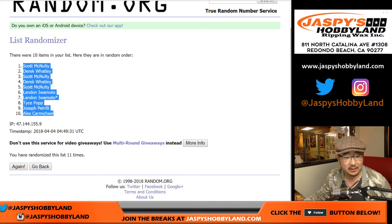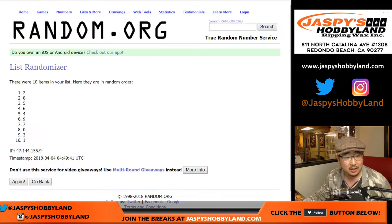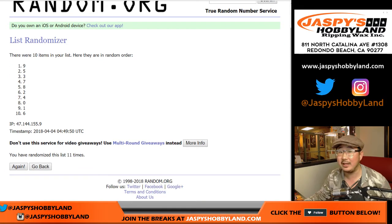We've got Scott down to Alex. Six and a five, 11 times for the numbers. After 11, the 11th time — nine down to six.